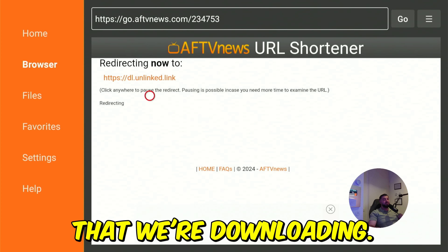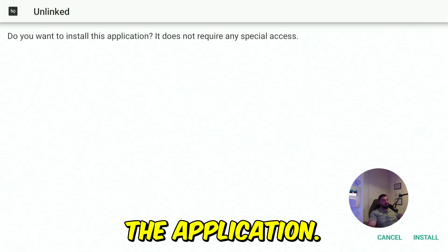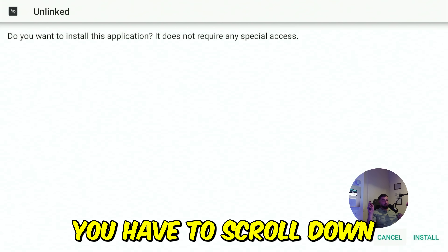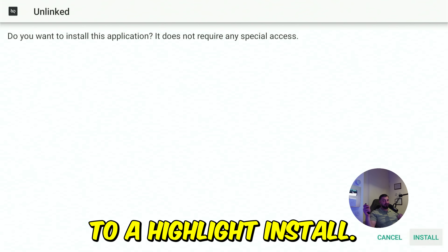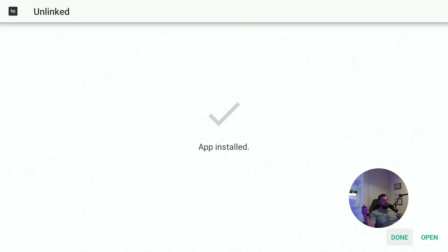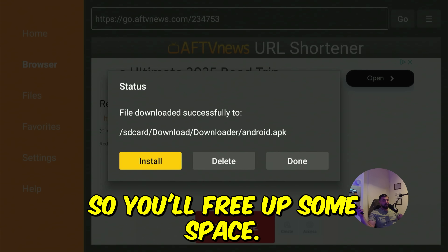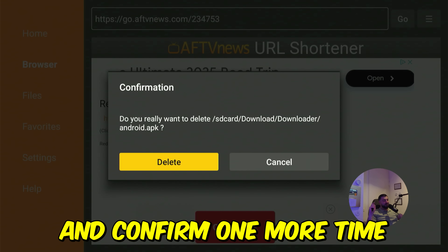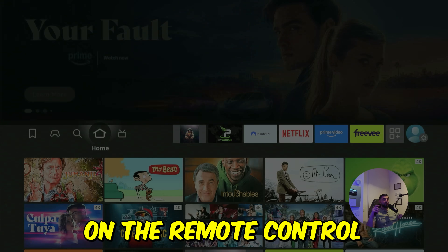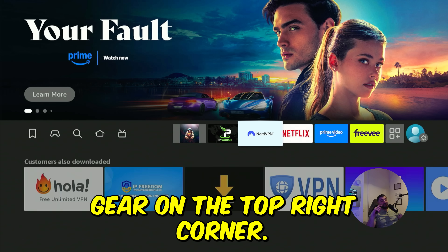Hover over the Go button and click confirm. It's going to load and download the application — just wait patiently. After that is done, it's going to pop up a message. Scroll down and to the right to highlight Install, then click confirm and it will start installing. Once done, click Done and make sure to delete the file to free up some space. Click Delete and confirm one more time. Now press the home button to return to the home screen.